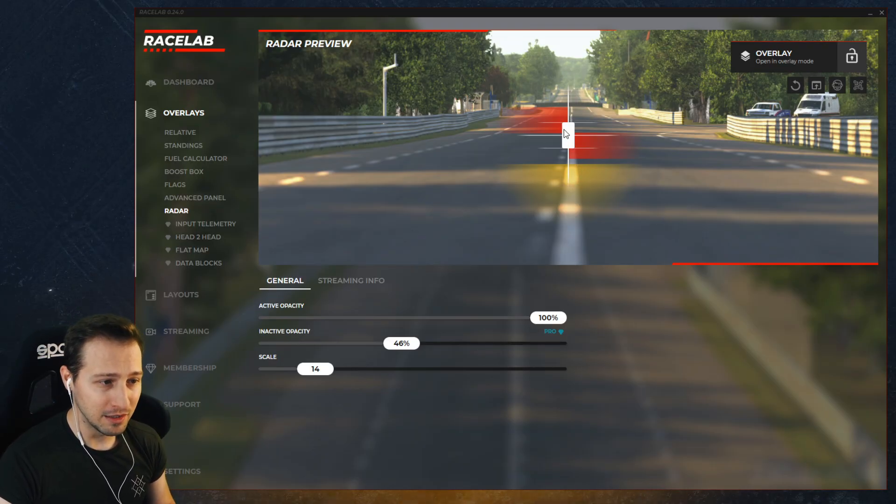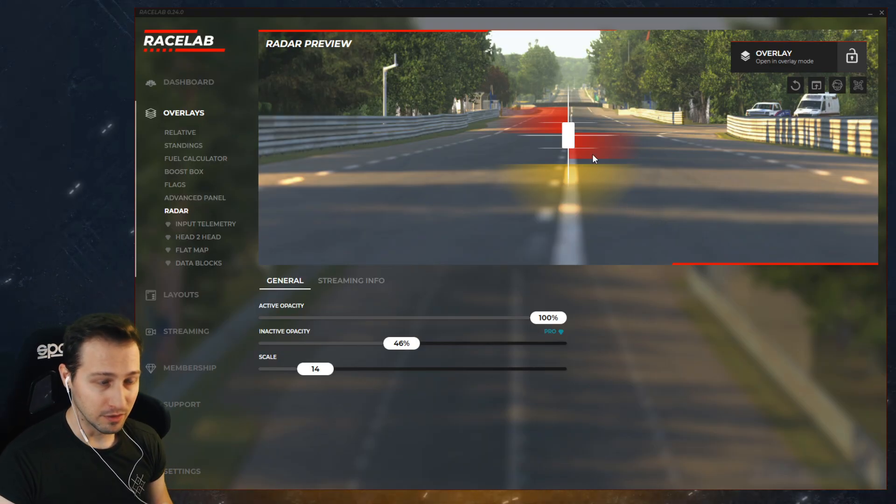What we can see here is a white rectangle, which represents our car. The front of the car is here, the rear of the car is here, and the sides of it. There are some graphics around it just to show you all the different angles. This is the representation of your car.